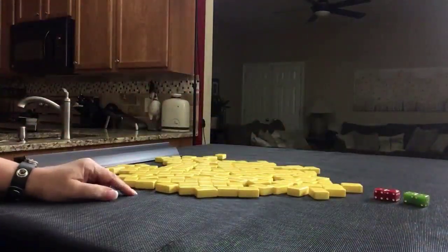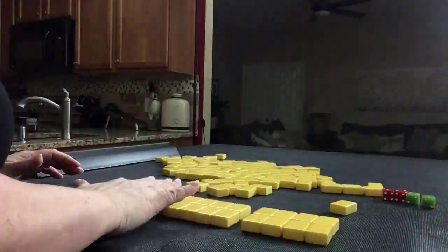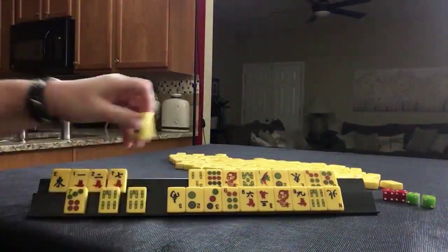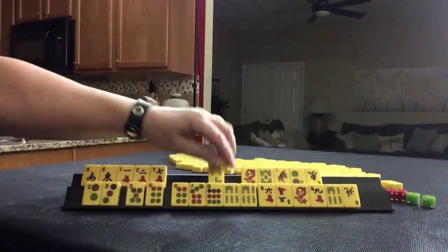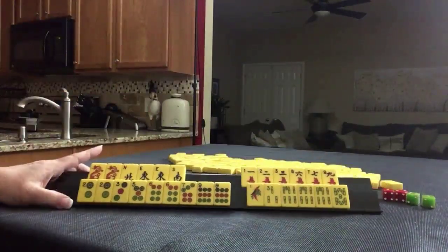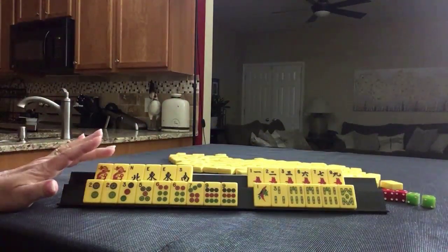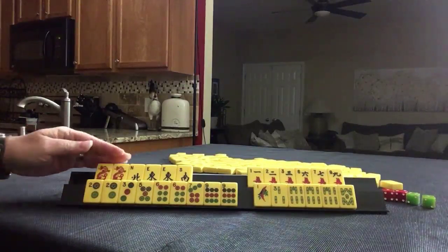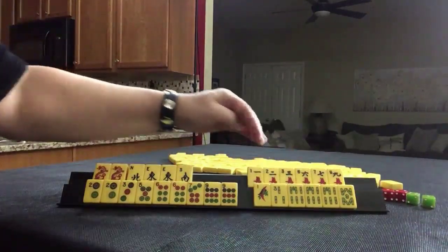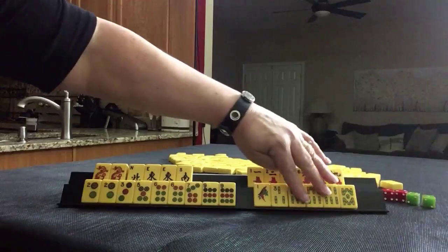I will get twenty-seven tiles. North is prevailing and we are player two playing for west and north. We have a pair of red dragons, a north-south pair of east. Here we have cracks, all singles. Here we have dots — one, two, three pair. Here we have bams with a pong of sixes.